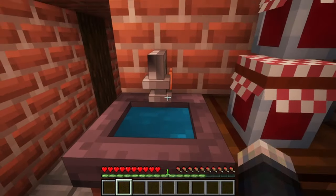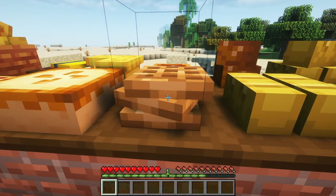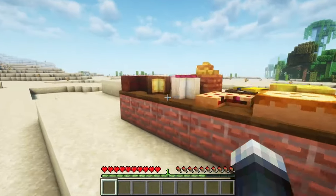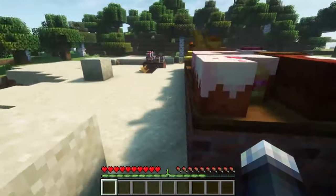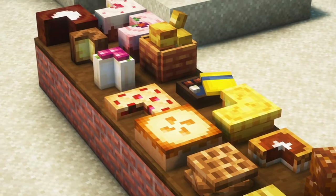Also, you can craft a sink, which provides you with unlimited water. You can create tons of bakery-related products, such as breads, cupcakes, cakes, and tarts, and there are a lot of food items that can be placed as decorations.